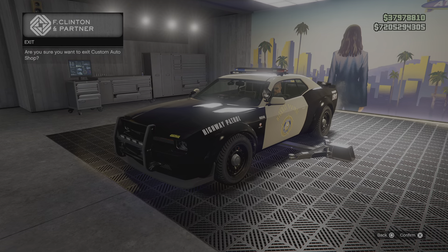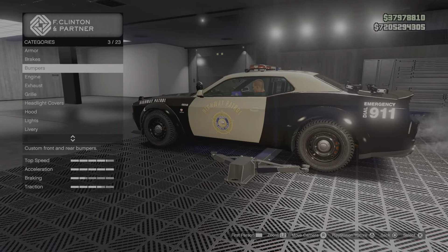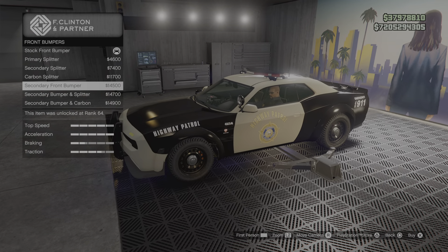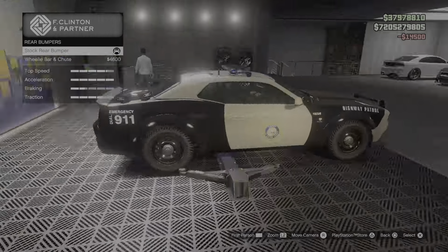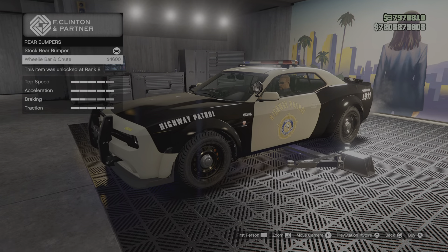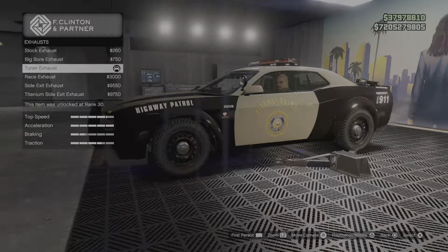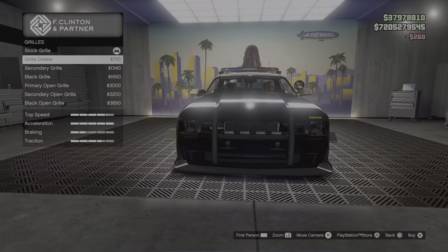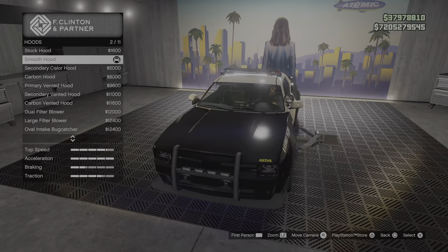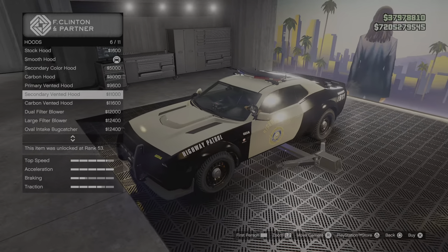All the same stuff you know — armor, brakes. There are different bumpers though — look at that! Is that how the highway patrol car is? Someone let me know in the comments below. Same engine obviously, exhaust — we don't need anything crazy. The grill is actually kind of clean; there's a secondary color in there which is kind of nice.